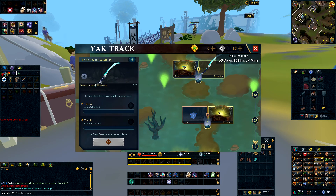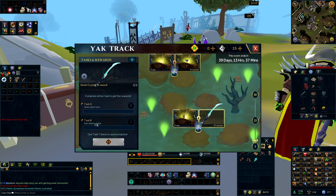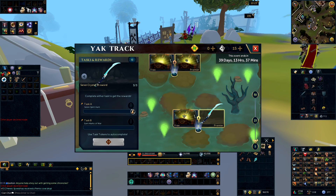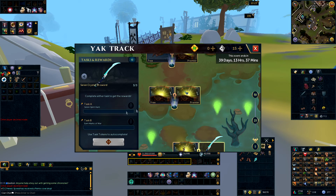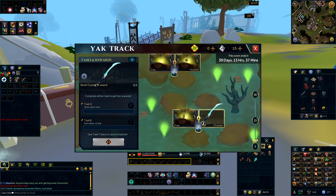Moving on, at level 6 you get the Saren Crystal Two-Handed Sword. For the task, you either earn Marks of War — fairly easy, just taking out some bosses — or you do the Saren Spirit Hunt where you go to an NPC and do a couple of things there. Task A will probably be quicker depending on how fast you can earn Marks of War, but it's up to you which one you decide to do for level 6.